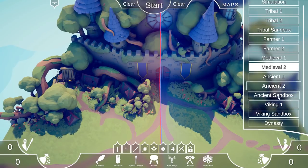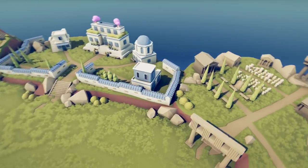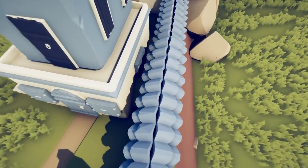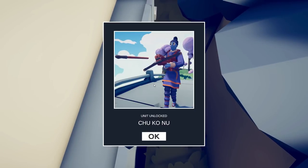The next unit will be found in the Ancient Sandbox. This one's a little bit sneaky — you have to head all the way to this palace and search in between the wall and this small house. There it is, some kind of a crossbow. Chukonu is unlocked.